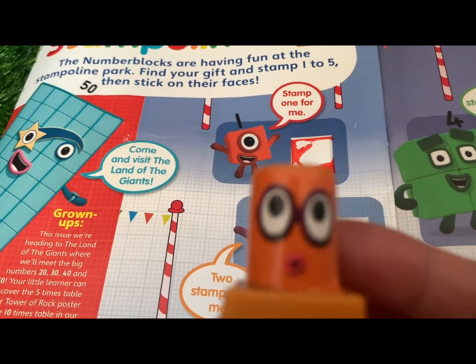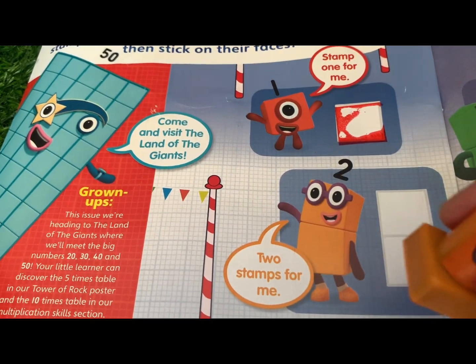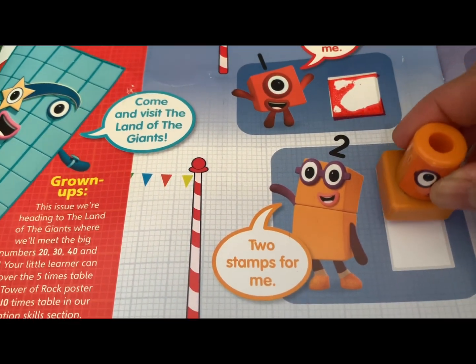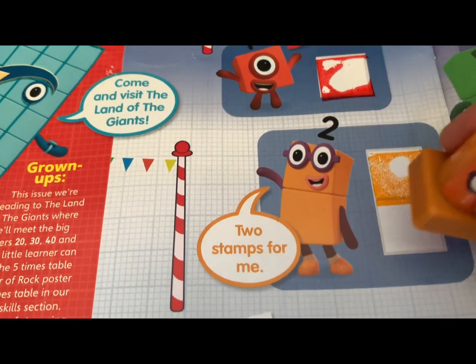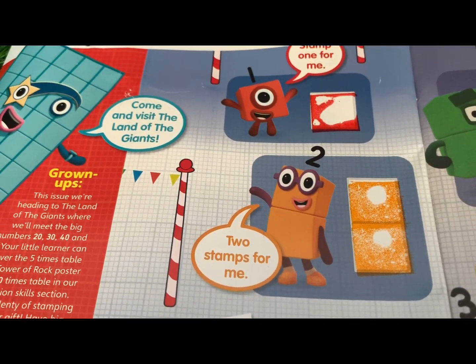And the color is orange. One and two — Number Block Two!